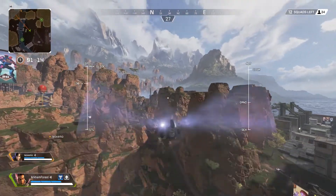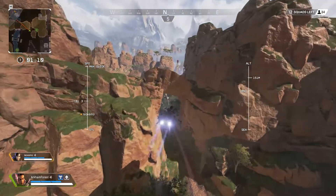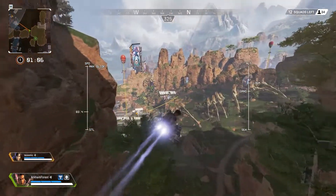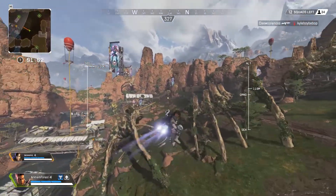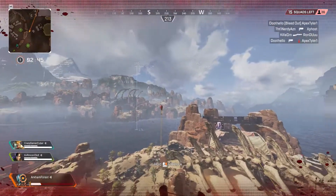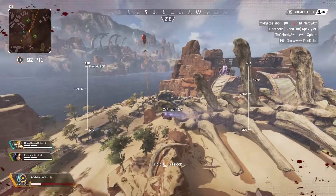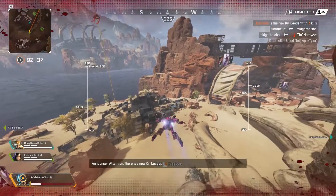Number 4 is the gliding trick. You can only do these off of the redeploy balloons. So when you get to the top of it, look straight up, and if you hold free look and push forward at the same time, you'll be able to glide so far in this game. You just have to place your body over terrain, and it will initiate your boosters and glide you back up for a couple seconds. You can get really far using this trick.